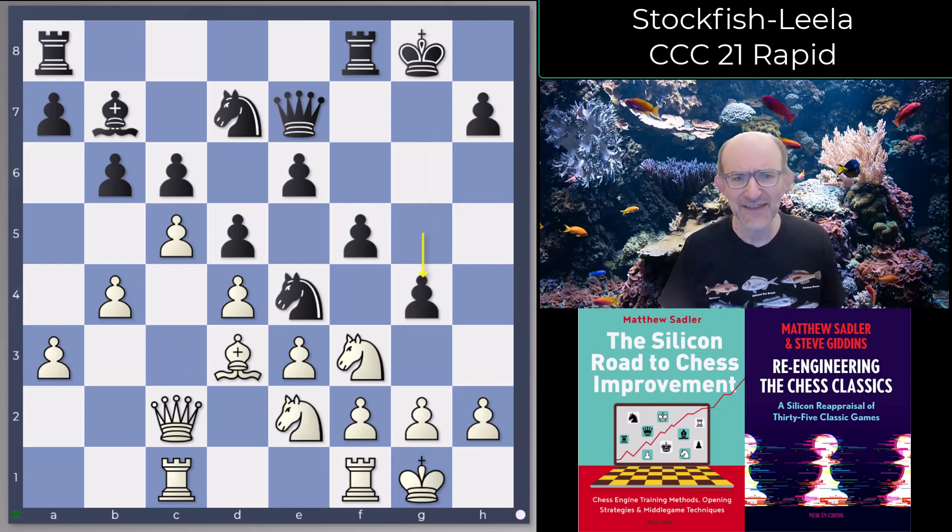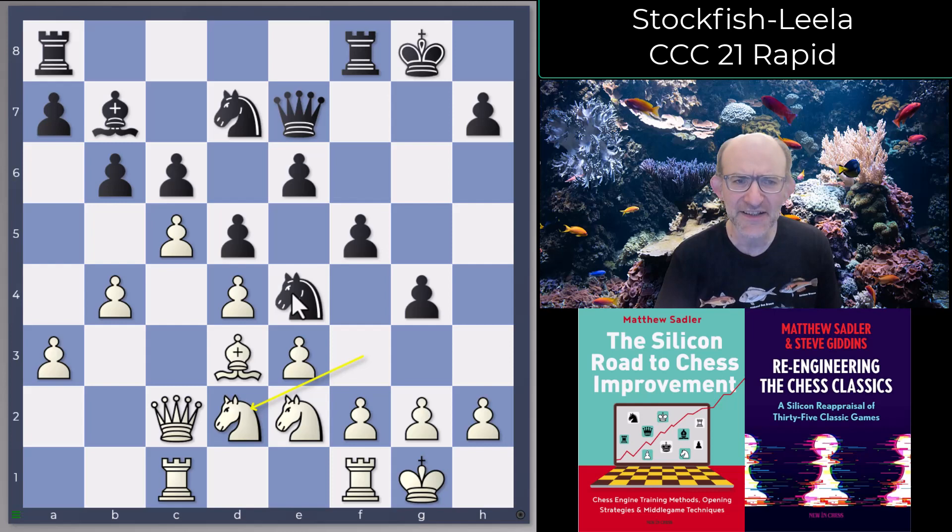So g5, Ne2, and then this move g4 — always looks a bit funny to play g4, you know, weaken another dark square. But playing g4 makes it harder for white to chase away a knight on e4 with f3, because if you take on f3 and white takes back, it weakens his own king, or he takes back with a piece and the knight on e4 is safe. Gives away some dark squares, but also makes this knight on e4 much more solid. Now this is a really interesting moment — after Nd2 we get a move that only Leela played, and it's pretty sharp, pretty tactical.